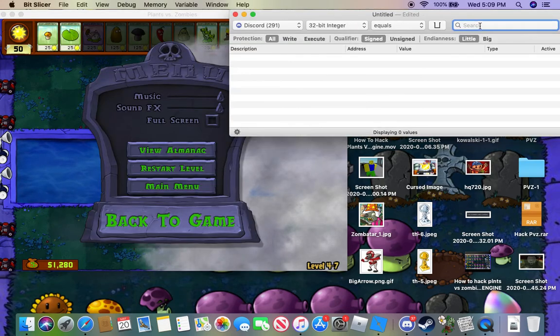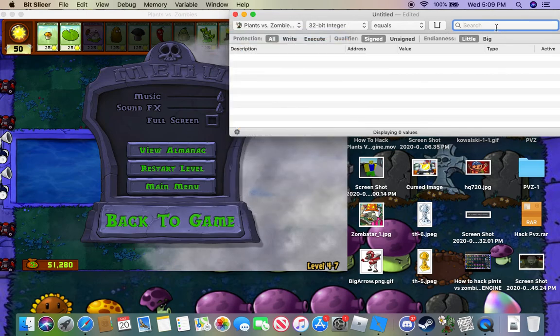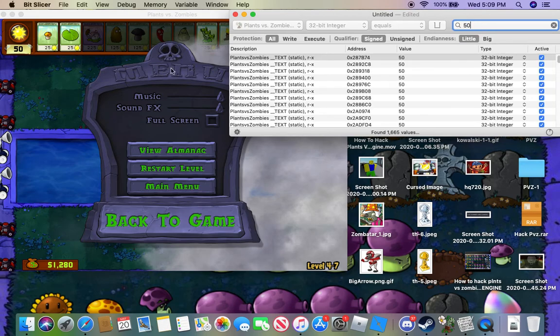So first, do that - go here. You want to select your app. Alright, you want to put in your current money price, which is gonna be 50.